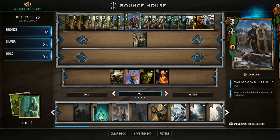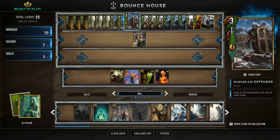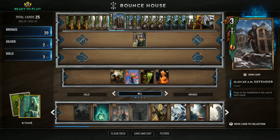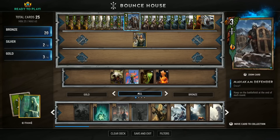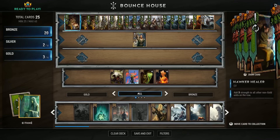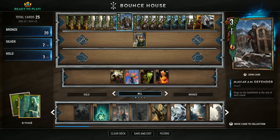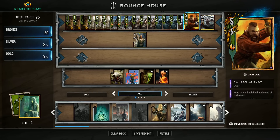We've got three of these Dol Blathana Archers which remove five strength from an opposing non-gold unit. We have three Mahakam Defenders which are essentially the core of this deck because they stay on the battlefield at the end of every round. So if you can buff these guys up really well using the Hawker Healers and some Swallow Potions, that power just sticks around and gives you some staying power. We also have Zoltan Cheve for that same reason — he stays on the battlefield at the end of each round as well.